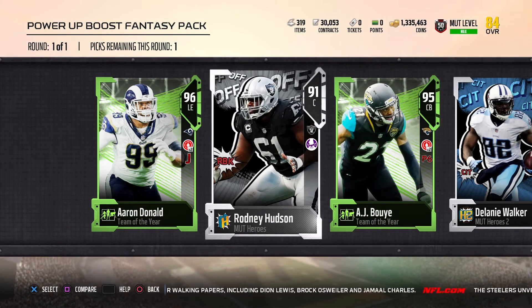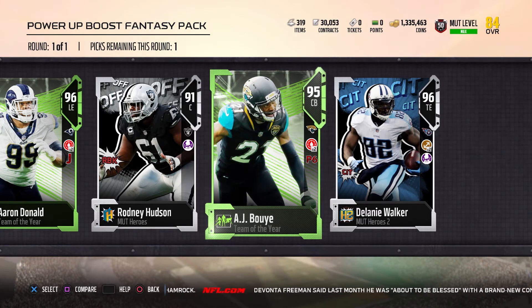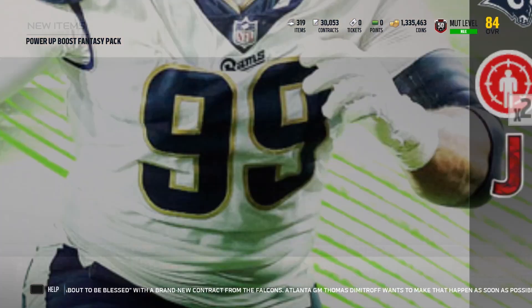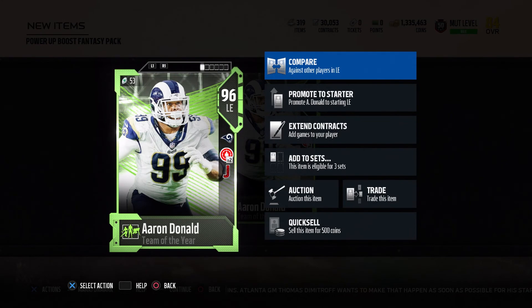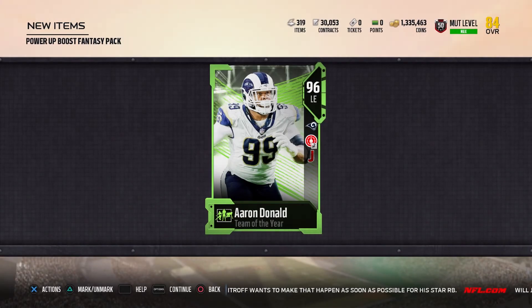These are actually really decent pulls. Let me look it up on MutHead and see who's going for the most. It came down between Delaney Walker and Aaron Donald. Aaron Donald was going for about 191k, Delaney's going for 175. So obviously Aaron Donald's the choice here — it's better to just probably sell him off. That's definitely really cool. We put 60k into the set and we're going to sell him for 191k-ish. So that's a crap ton of profit. Not a bad card at all.